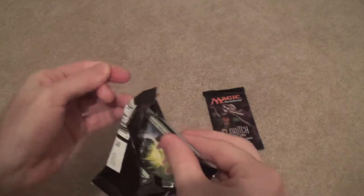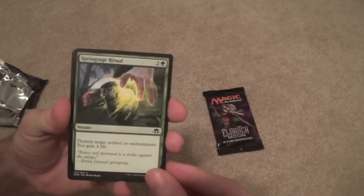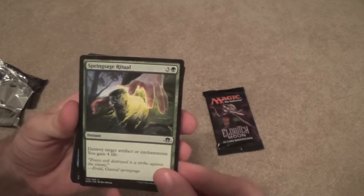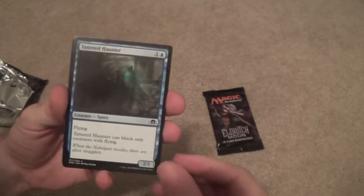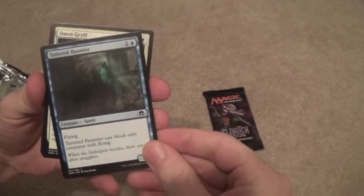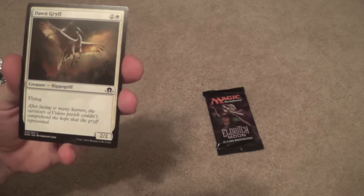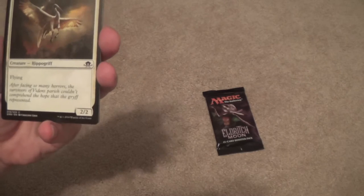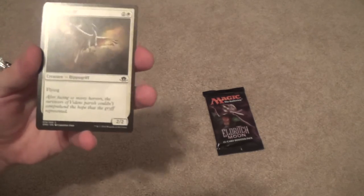Starting off with a Spring Sage Ritual — Destroy a Target Artifact or Enchantment, Gain 4 Life. Tattered Haunter. Dawn Griff — Hippogriffs for some reason. I love how we get a Hippogriff and an Eldrazi Hippogriff in this set — maybe that's just me, but I think it's somewhat interesting.